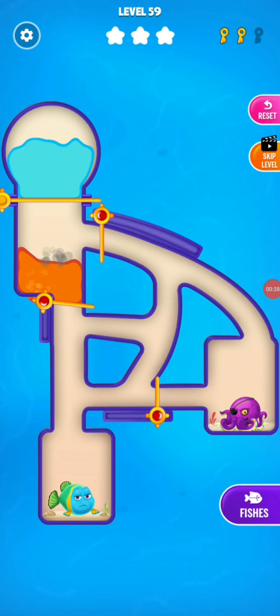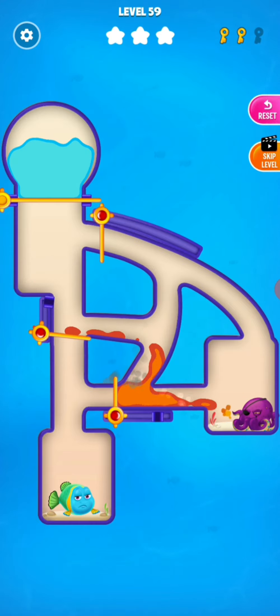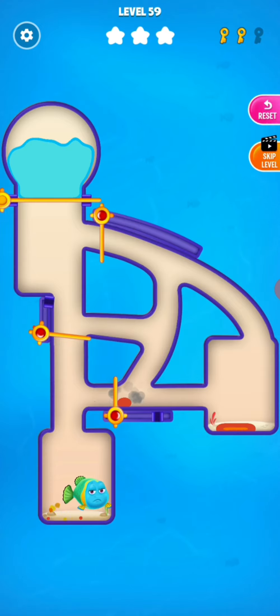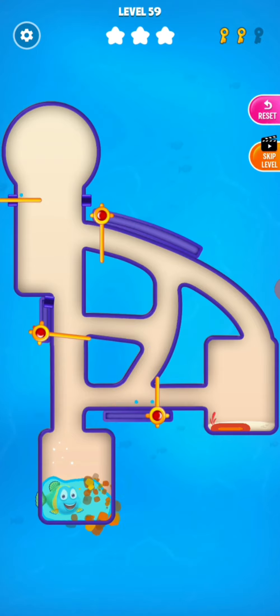We are at level 59. I'm going to close this one. This pin here lets you release the acid, and now I have to release the water. The fish got enough water, which is safe now.